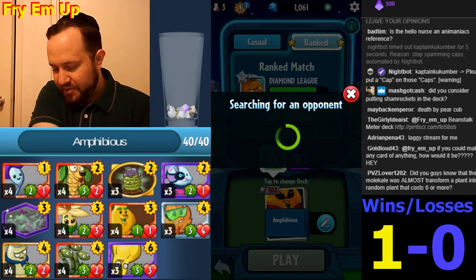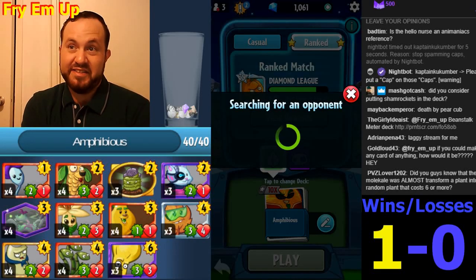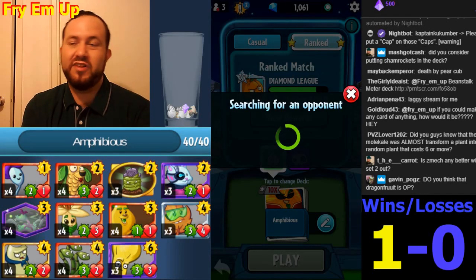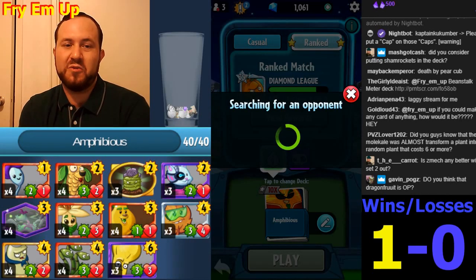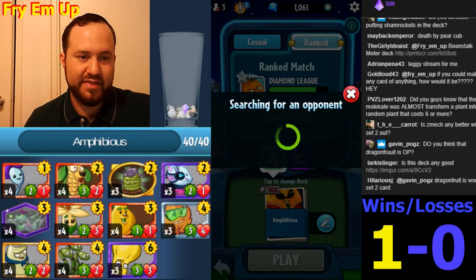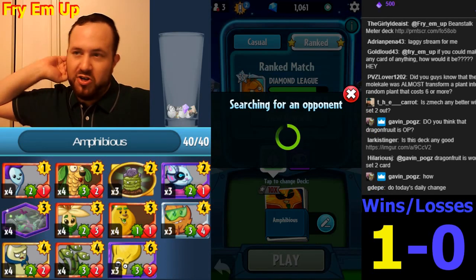A Rustbolt Sports deck — I've tried that. I have so many ideas for Rustbolt, but it's really hard to pull off. Rustbolt does have some pretty clear weaknesses: he doesn't have any amphibious minions, and his removal is kind of the best and worst at the same time. It's really weak against anything with three attack. Do I think Dragon Fruit is OP? I think it's a very strong card, but not broken, because it's very expensive.